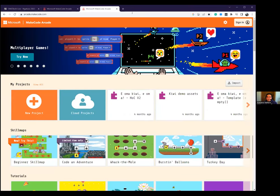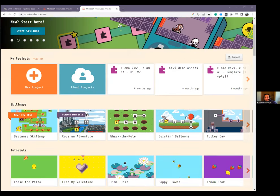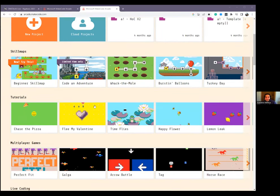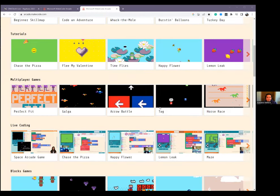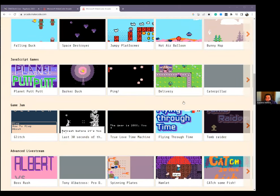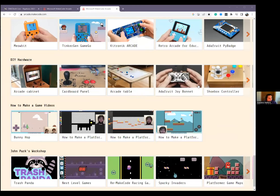Let me get my annotation tools up. So this is MakeCode Arcade — a really cool website with lots of built-in tutorials and activities for you to do in your own time. If you scroll down, you'll see lots of cool skill maps, built-in tutorials, and they've got all the instructions to help you make cool games. They even have some hardware — I've got one here called a Meowbit. You can actually plug it in and play it kind of like an old-school Game Boy, which is really cool.